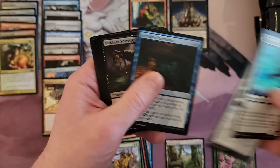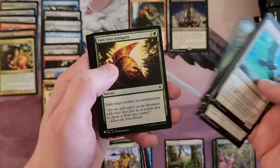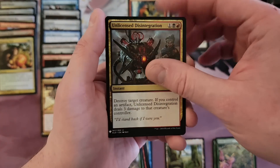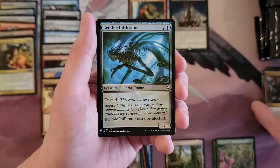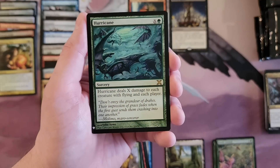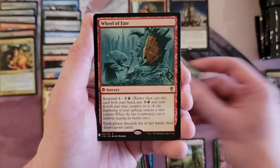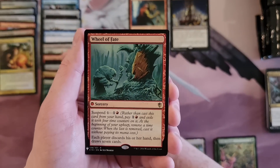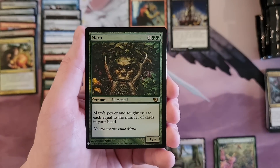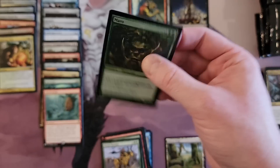Sleep. Arcane's Rage, Unlicensed Disintegration, Benthic Infiltrator, Hurricane — good old Hurricane. Wheel of Fate — I know that card well. And Maro — the 8th edition version of the Mirage card.